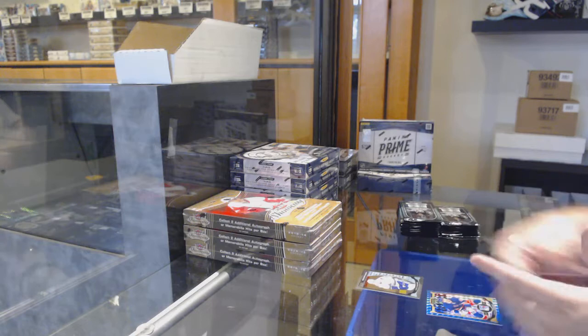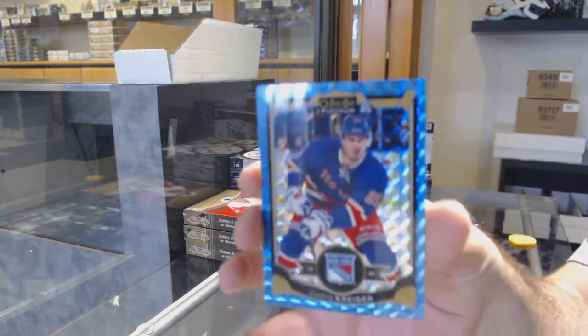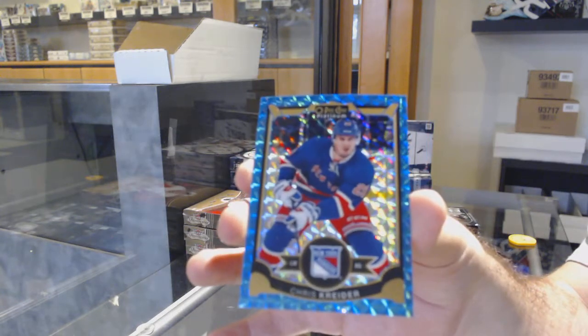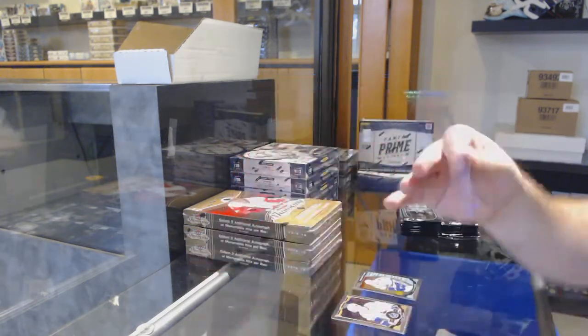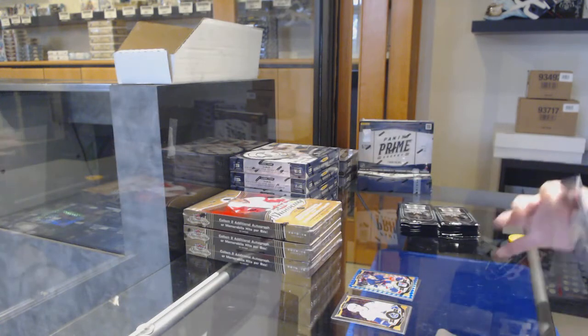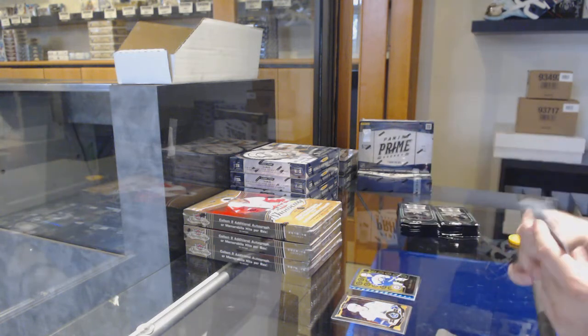We've got a McCann for the Vancouver Canucks and a blue cube to 75 of Kryder for the Rangers. We've got a retro rookie of Patan for the Jets.